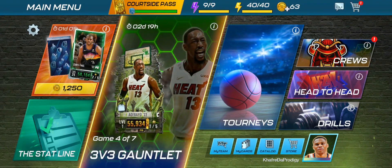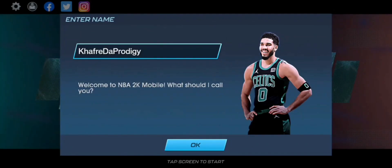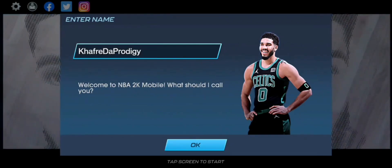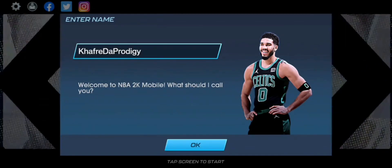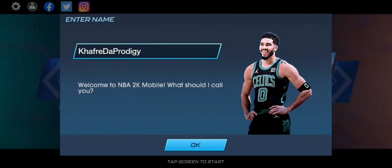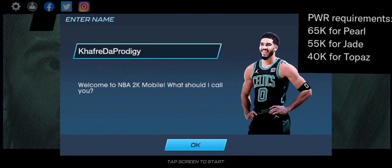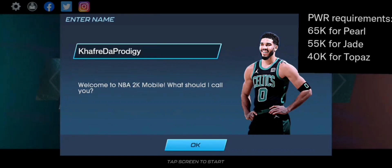Today we're doing our first ever episode of the No Money Spin series, where we start a new account and try to grind all the way up to the highest possible tier. I believe the highest tier is Pearl — there's Topaz, Jade, and Pearl, and Pearl is actually the highest tier. So we need to reach the power required to get Pearl cards in events, which I need to check on.